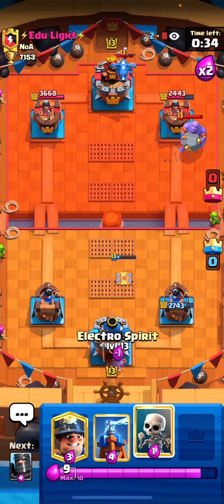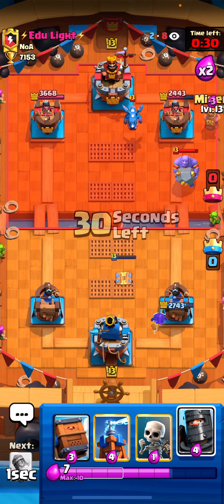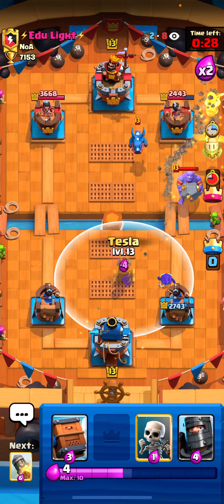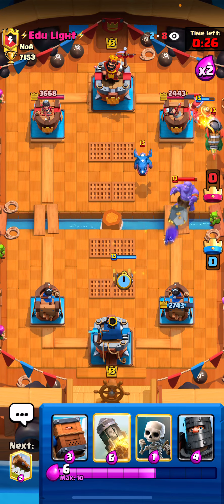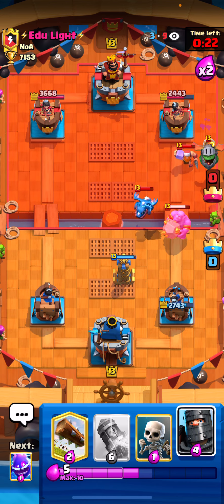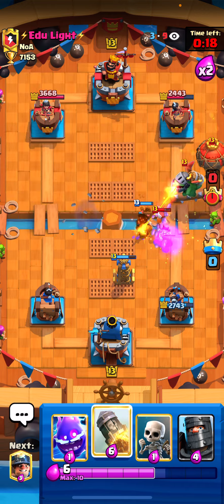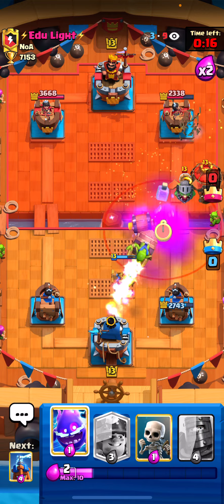Let's cycle electro spirit, cycle miner like this. Going for another tesla. Let's just go for a delivery right here. Go for a log, and let's go for a rocket here guys — let's see how he's going to respond to this.